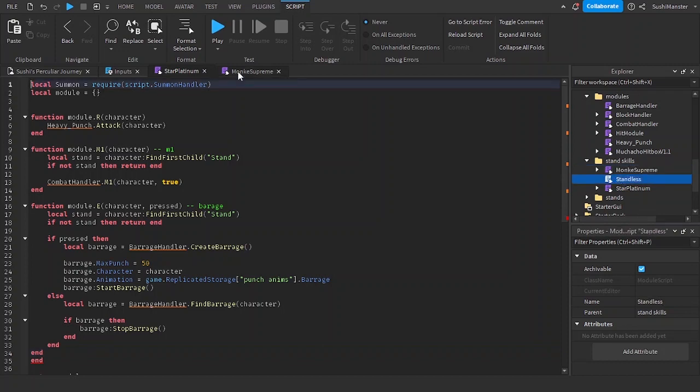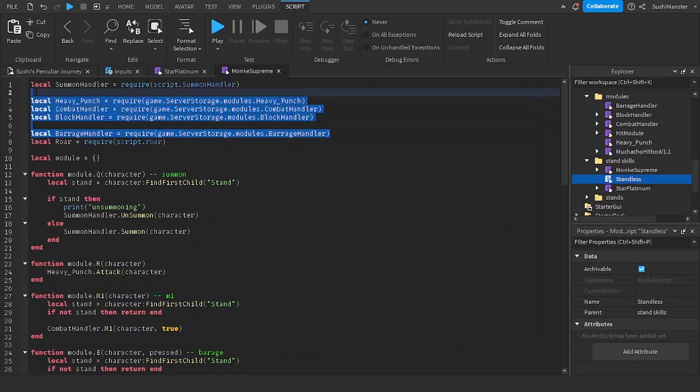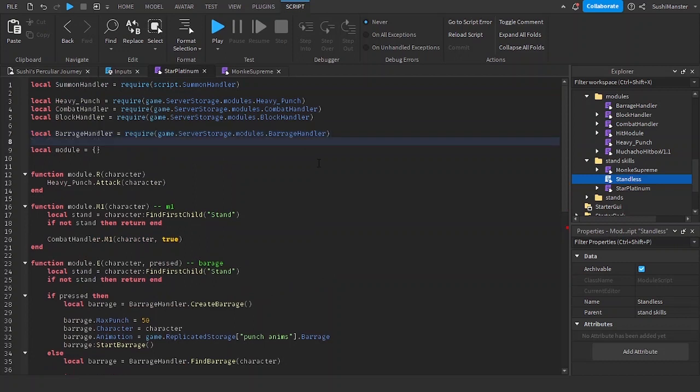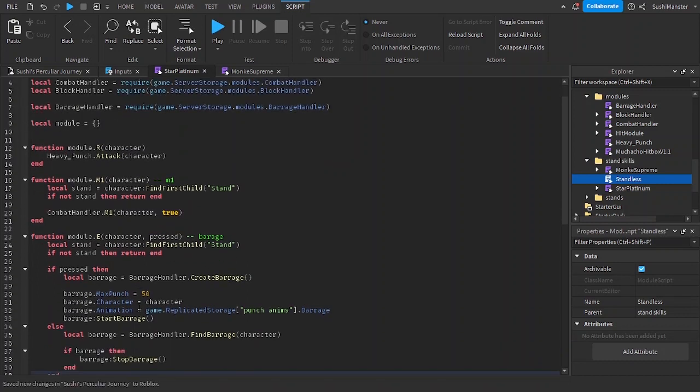I think I accidentally removed the summon from star plan — doesn't matter. I'll copy and paste the variables as well, and also remove this 'end' right here. Let's test it out.